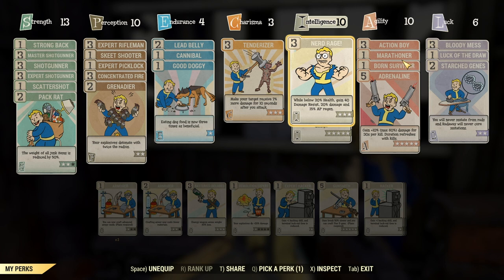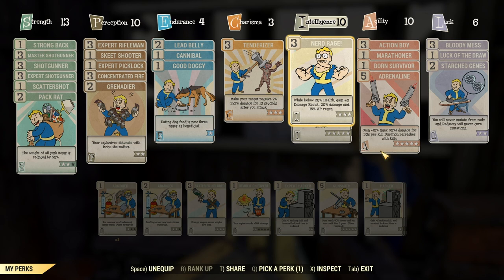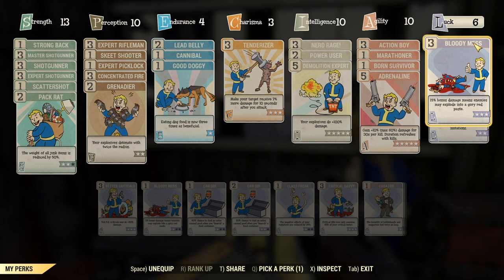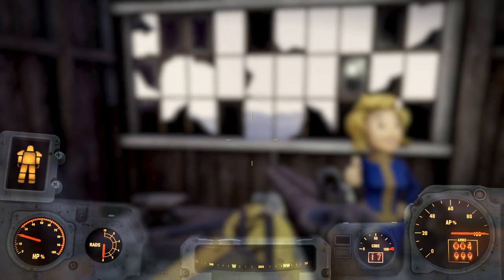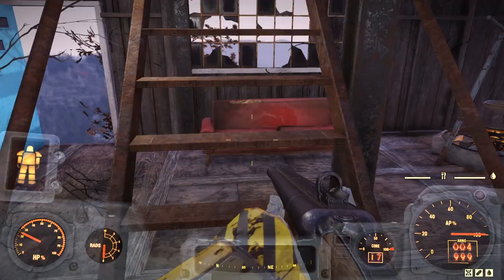Under Agility I'll have Action Boy maxed out, Max Enforcer - which gives your shotguns a 15% stagger chance and 30% chance to cripple a limb, really important against Scorchbeasts so they can't fly away - and maxed Adrenaline which gives bonus damage and is super important. Under Luck I've got Bloody Mess, which gives 15% bonus damage and enemies may explode into a gory red paste. I'll also have Serendipity and Starched Genes, and I need to farm more mutations.